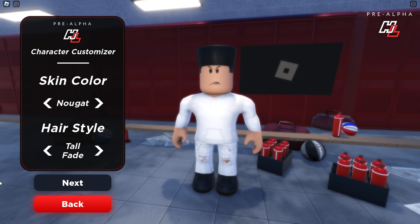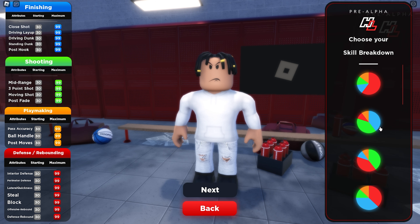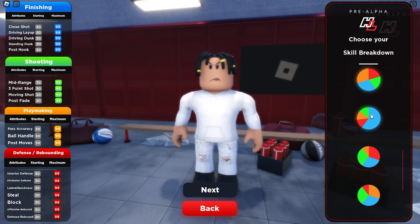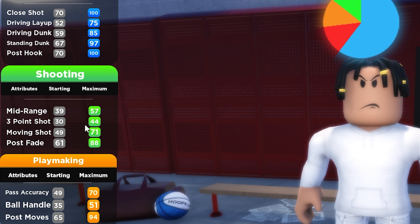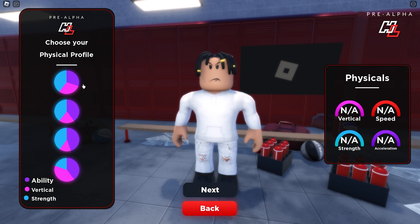For this build you want to go with 240 pounds, center position, with a 7'0" height. For the pie chart you want to go with the pure blue one right here — you get a 100 close shot with a 100 post hook and still get an 88 post fade, which is crazy as a pure blue. You only get a 44 three-pointer but I'm still hitting threes, which is insane. When I go with the pie chart I always go with the final one out of the four.